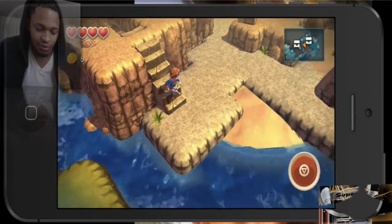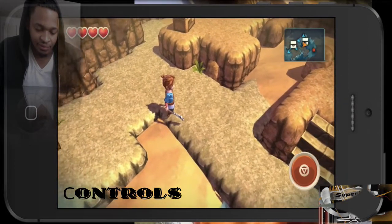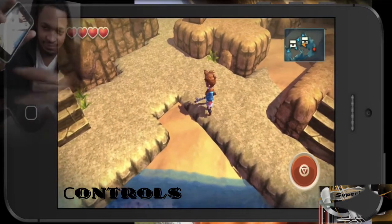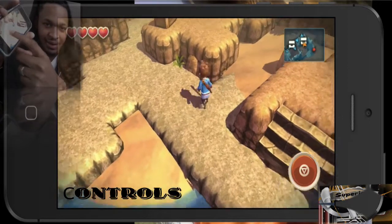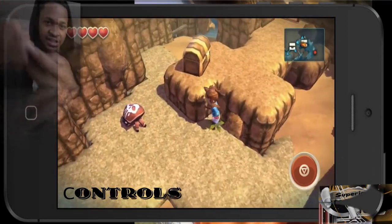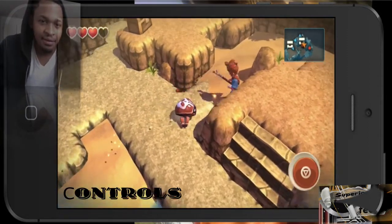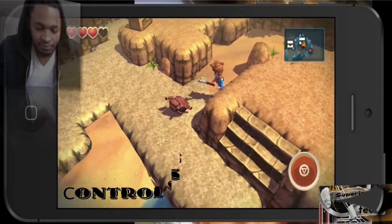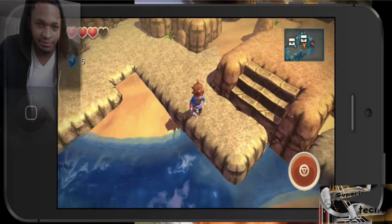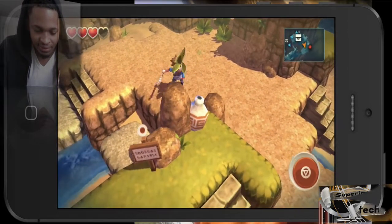All right, let me get into the controls. You can use your thumb or finger anywhere on the left side of the screen to move your character. The controls are perfect — so whether you have skinny fingers or fat fingers, anybody can play. As for hitting, it's really simple — there's like a Sonic the Hedgehog type button going on. You've got one button that does everything for you. Keep it simple, man — that's the way to go.